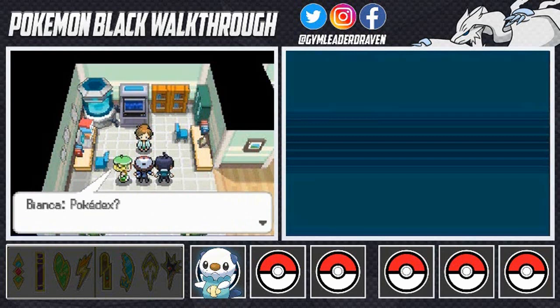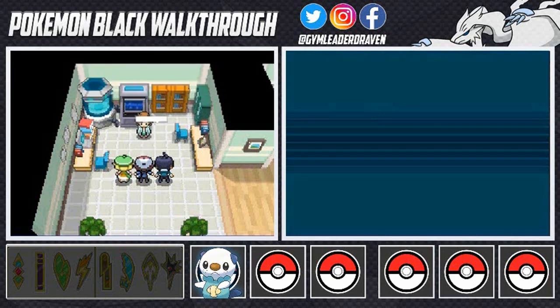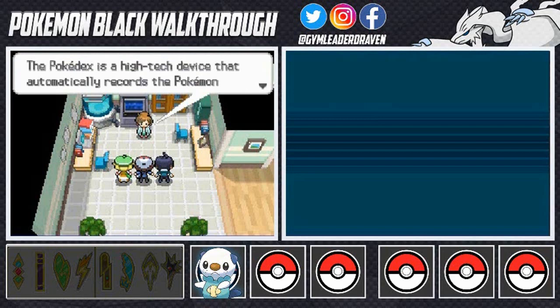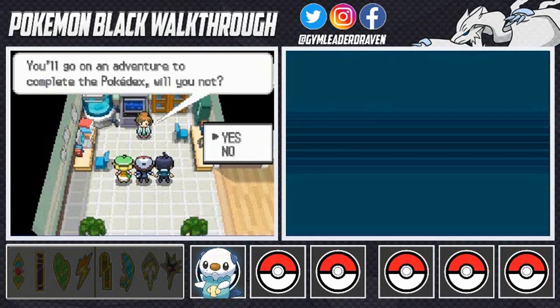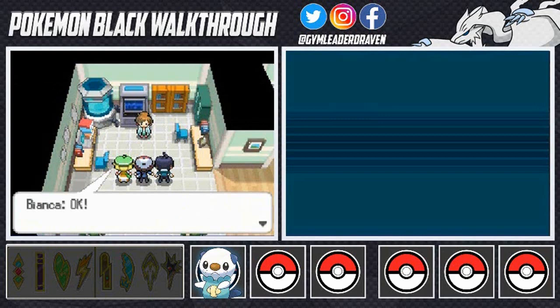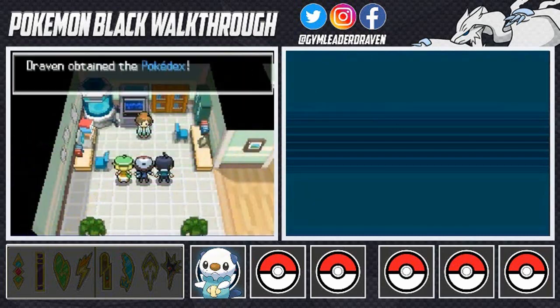As for why the professor gave us all Pokemon, it's for the Pokedex. Bianca's astonished. Professor Juniper explains that the Pokedex is a high-tech device that automatically records the Pokemon you encounter. She wants us three to visit many places and meet all the Pokemon in the Unova region. Cheren says, 'Thank you — because of you I can become a Pokemon trainer exactly as I wished.' The professor is thrilled with our answer.